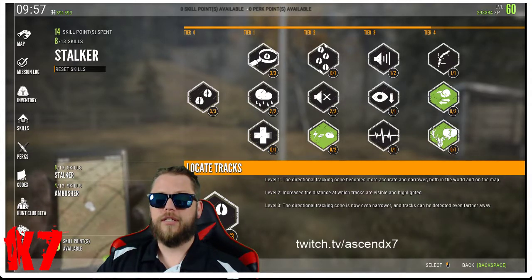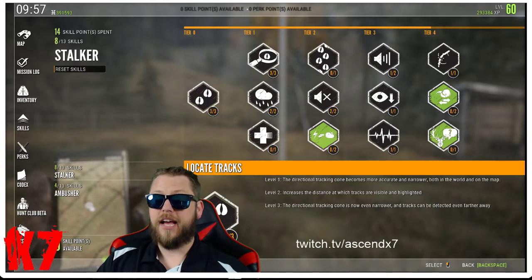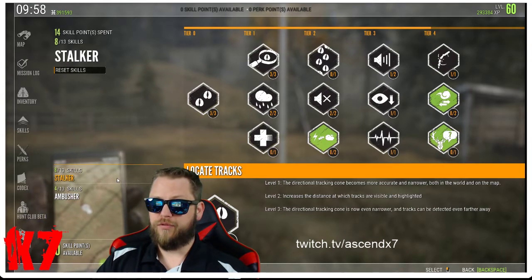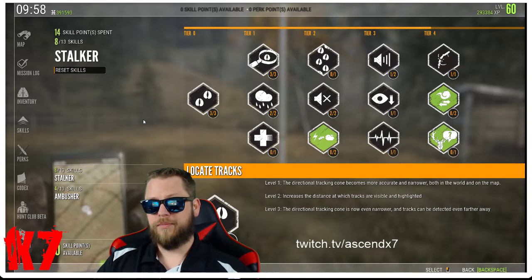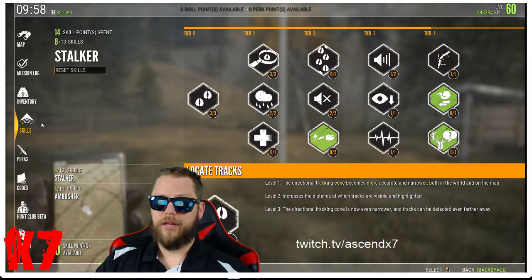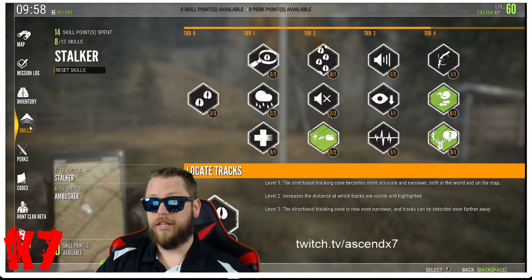Hello fellow hunters, this is Ascend from the Ascend X7 channel at twitch.tv/ascendx7. I wanted to clarify a very common question I get, and this pertains to the skill trees. We typically use skills and perks interchangeably, however in Call of the Wild they're two separate categories, so let's focus today on skills.